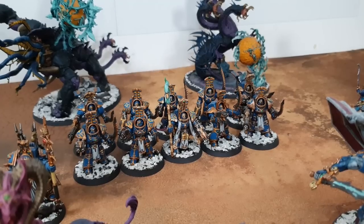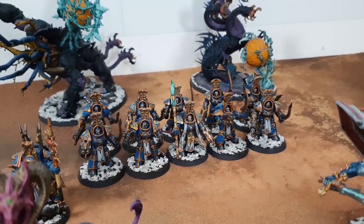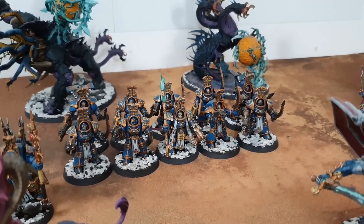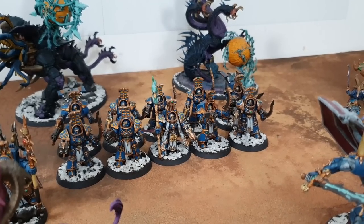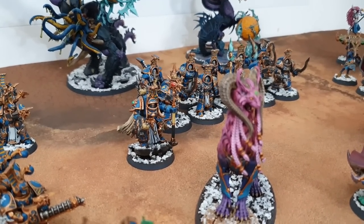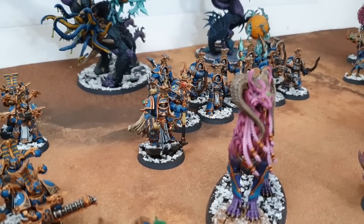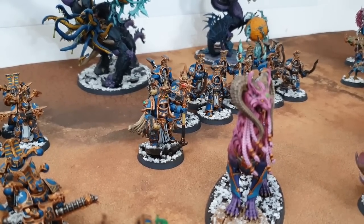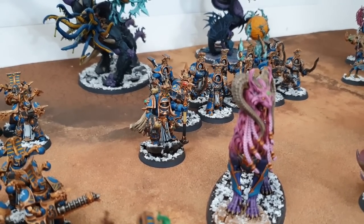There's a big unit of Scarab Occult Terminators led by a Terminator Sorcerer with infernal combi-bolters, Reaper Autocannons, and Prosperine Khopeshes — probably the most combat-capable unit in the army. The Terminator Sorcerer can point to an enemy unit in the shooting phase and every friendly Thousand Sons unit shooting at that target gets to reroll hits of one — a mini-Oath of Moment effect.